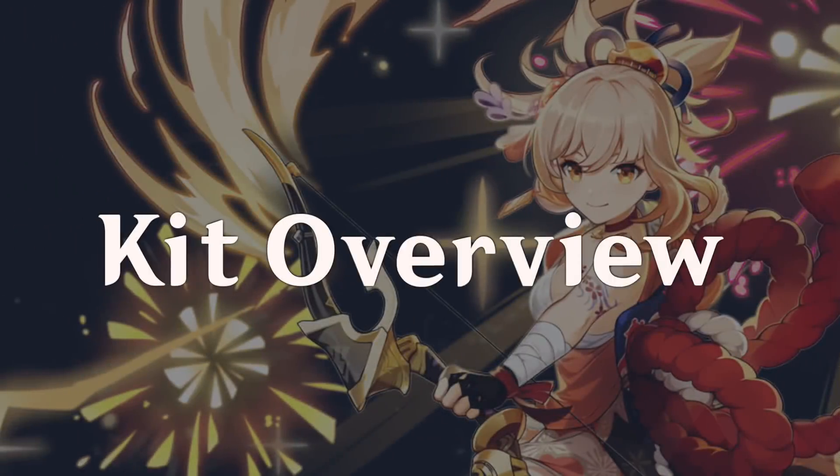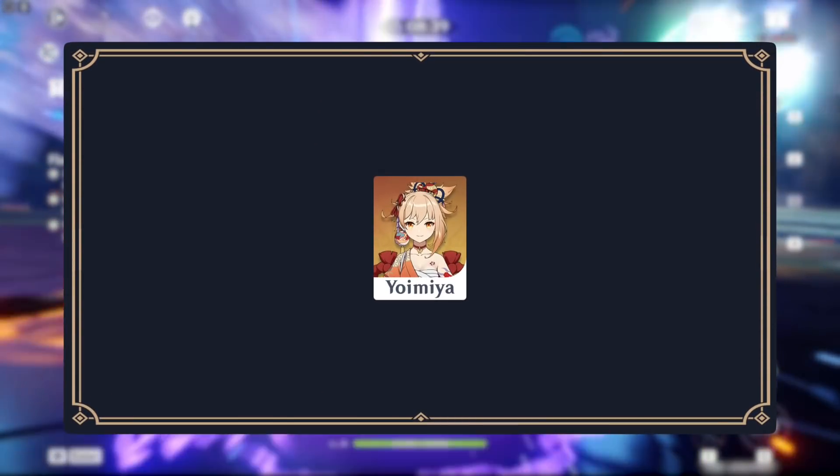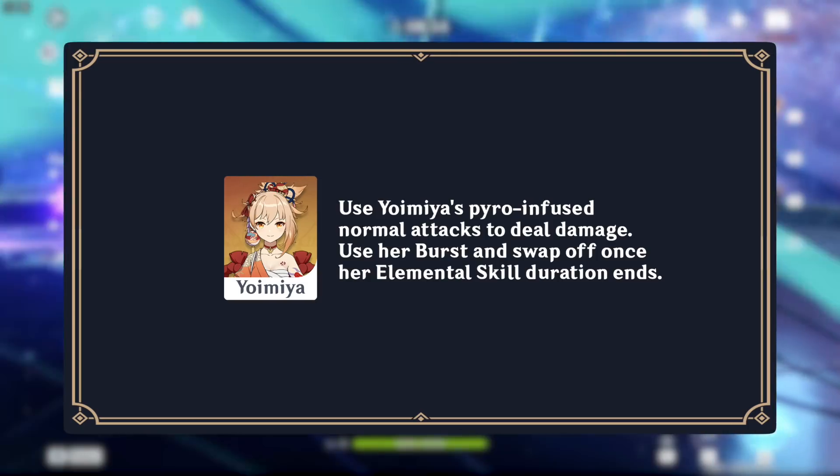Let's jump right into it. At a glance, Yoimiya isn't an overly complex character. She has a simple gameplan of normal attacking while on field and casting her elemental burst before swapping off.